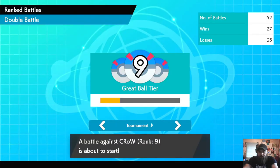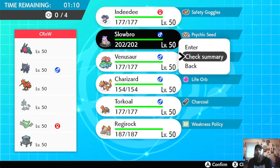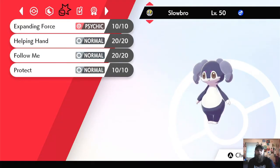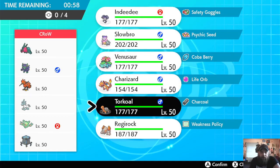Alright, we got an opposing trainer with a pretty decent team. I think our Sun core might be our best option. They don't want to Trick Room stack attack, so we're going to go with the standard Sun core.